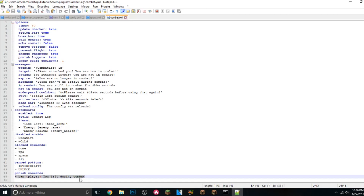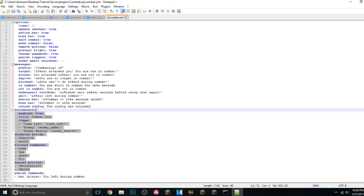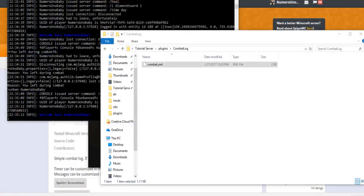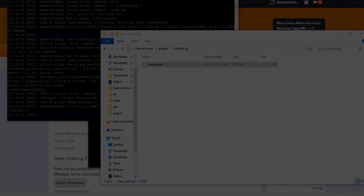For the punish commands, if you don't want players to be banned — that might be a little extreme — you can remove that command and put any other command you want. Players die automatically no matter what, that's just how combat log plugins work. Make sure to save your settings and restart your server when you're done. Hope you enjoyed this plugin tutorial — drop a like, subscribe for more, and I'll see you in the next video!